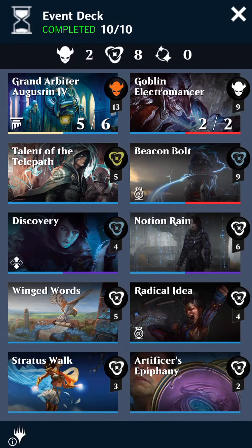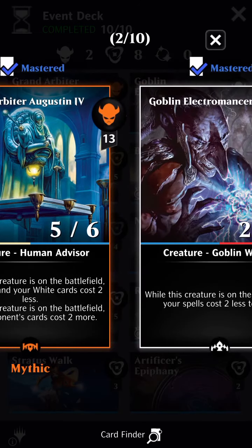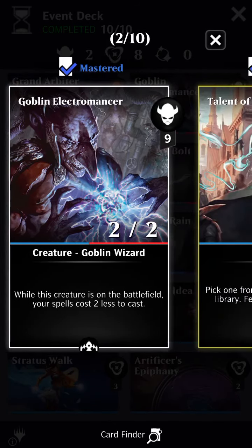For creatures, we've got two. We've got Grand Arbiter Augustine IV — he makes blue cards and white cards cost two less while he's on the battlefield, and your opponent's cards cost two more. Next we have Goblin Electromancer, who also reduces the cost of spells while he is on the battlefield.